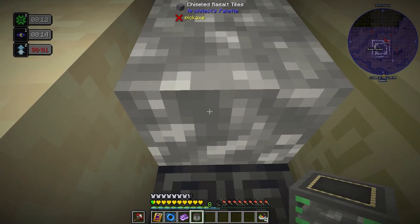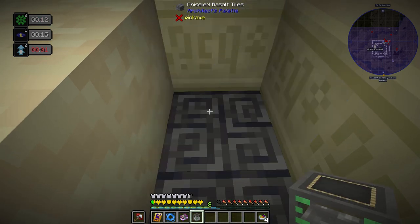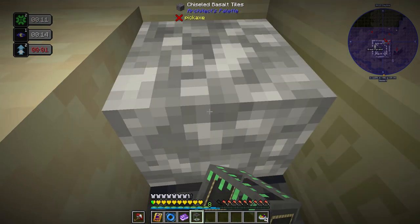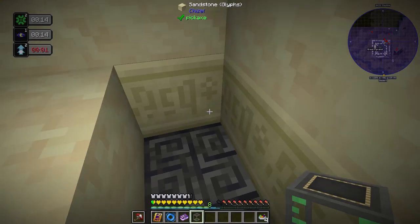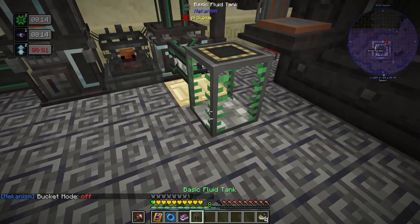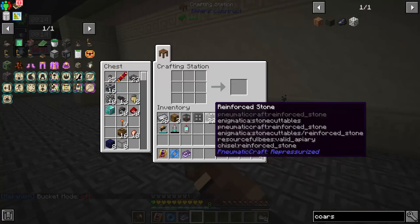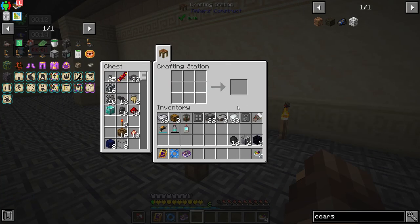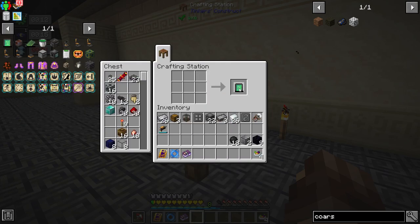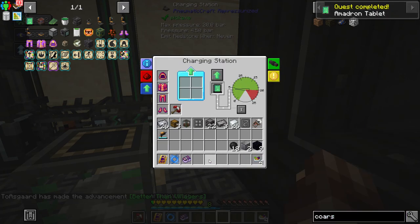I went ahead and filled up our one tank with crude oil. We'll get to the cooling but we'll probably wait until we do an automatic setup. My plan is we'll probably finish out this week with the next episode being another tech episode before we switch back over to magic — basically us enjoying our sorting system and doing a bit of automation and playing with power.